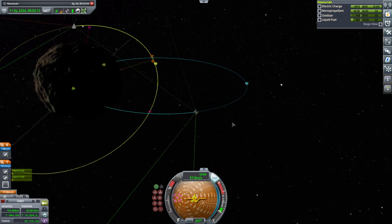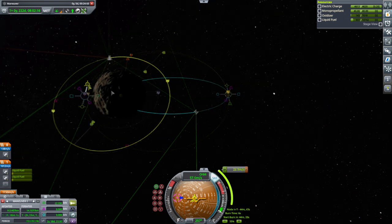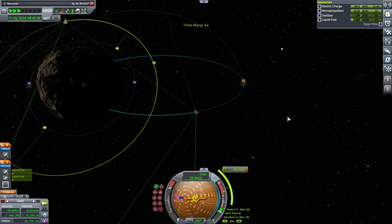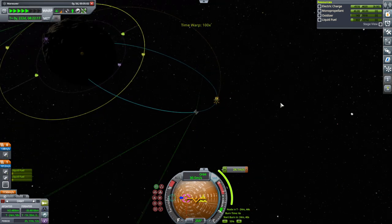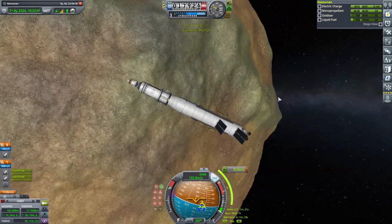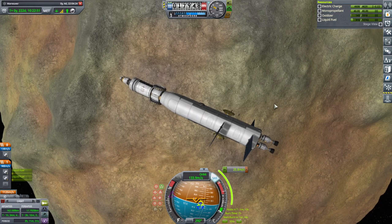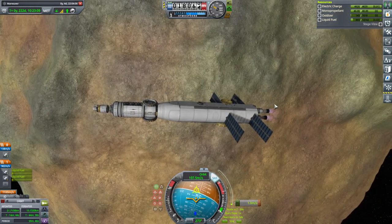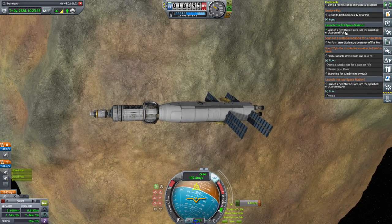It looks like we are going to stick in there - in the SOI. Let's lift our orbit and then we'll have our station. Let's go. Comms look fine for now. Finally getting into the right orbit around Paul. That should be good enough. Yes, we have that done.